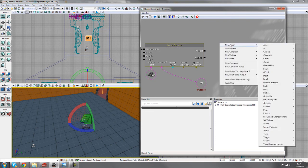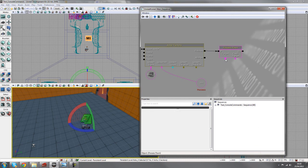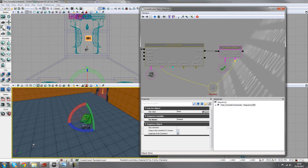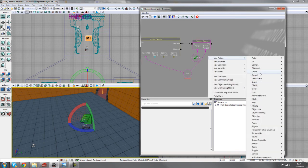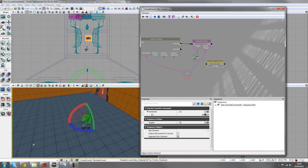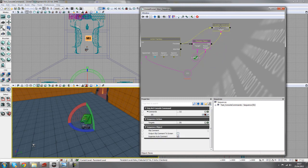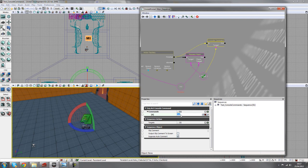Add another possess pawn action — new action, pawn, possess pawn — and hook that up. The target is the player, and the pawn target is this newly spawned bot. To turn off god mode, add another console command — new action, misc, console command — hook it up to 'finished', target the player, and type 'god' again. Typing 'god' a second time toggles god mode off even though fly turns off automatically when you respawn.